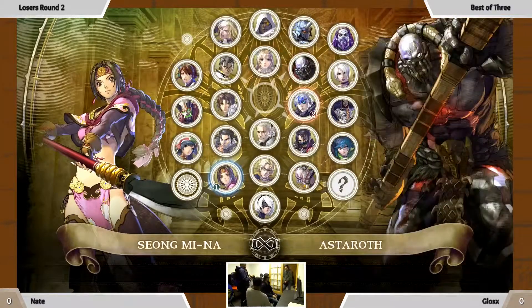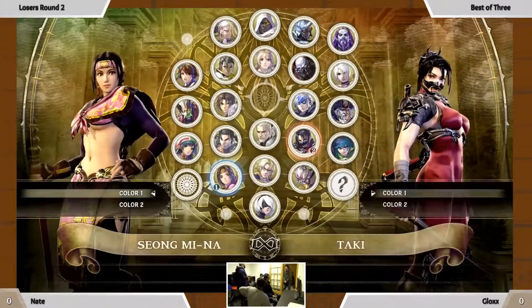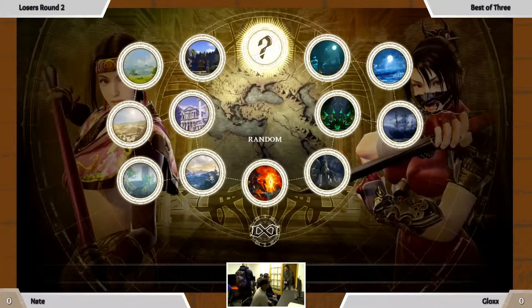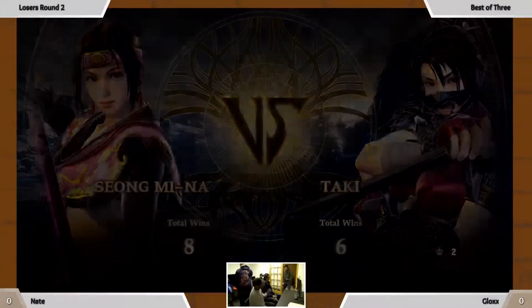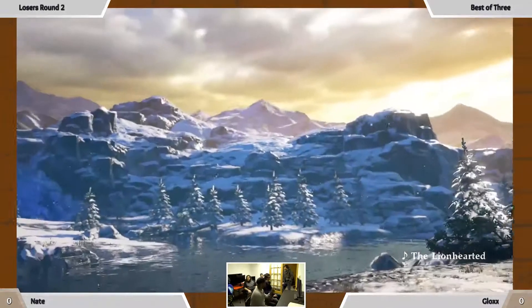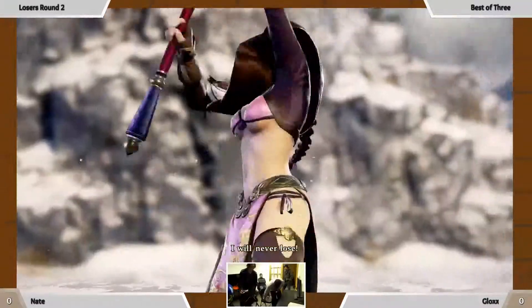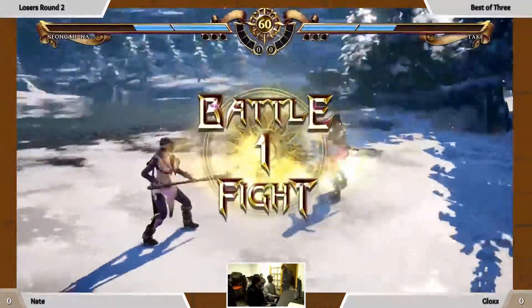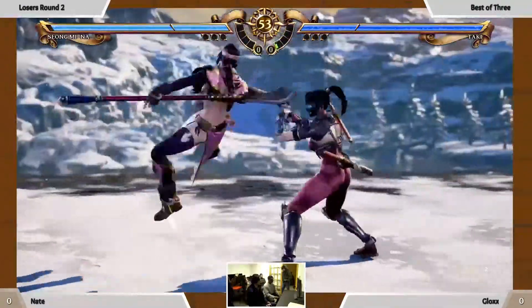Alright, we got going. Mina and Astro — oh, it was Astro counter-picking your Taki. Not sure how this matchup's gonna be. More or less, I feel like if Sung Mina can keep Taki away, she'll win. But if Taki is in close range and all over Sung Mina's face, there's no way Sung Mina's gonna win.